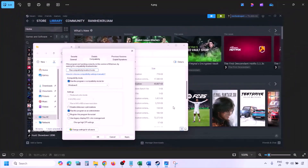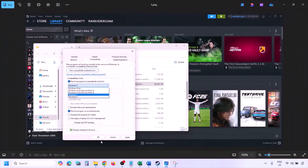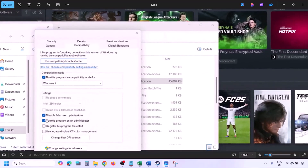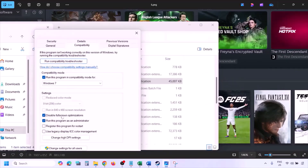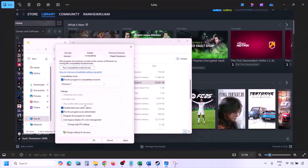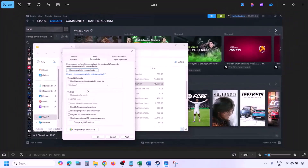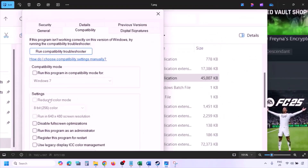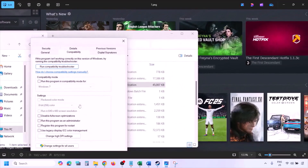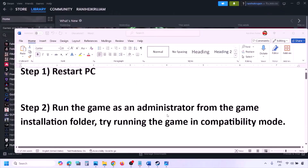If still not working, select Windows 7 in compatibility mode, hit Apply, click OK, and launch the game. If that also doesn't work, check the box that says 'Disable full screen optimization,' hit Apply, click OK, and check. If none of these work, uncheck all the boxes, hit Apply, and click OK, then proceed to the next step.